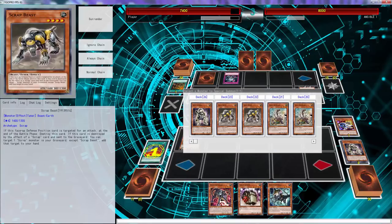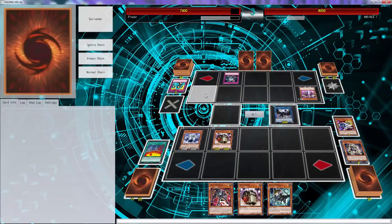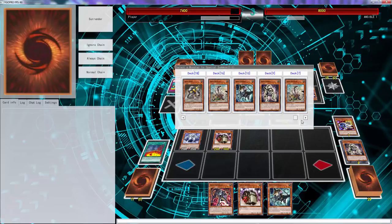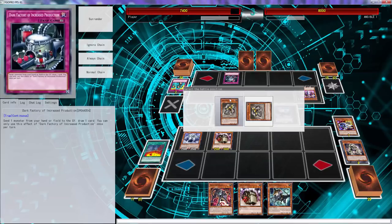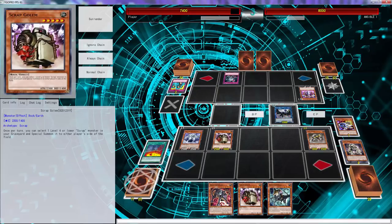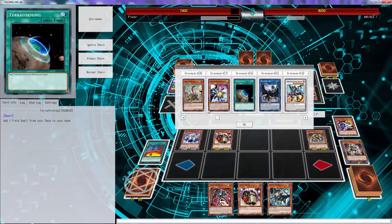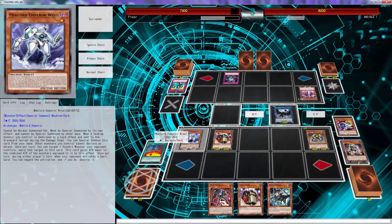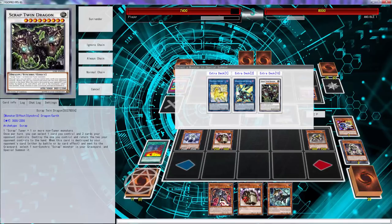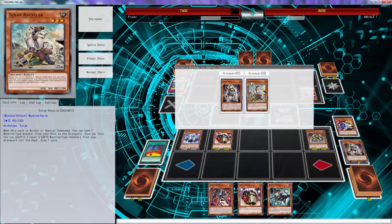Adding that Goblin back is gonna bring out a Scrap Golem, and that's gonna pop your monster. That was a Wabaku and you did not chain it, sir. We play any other machines we can dump with that — I think we want to dump Beast. We can bring back... he's a one-star tuner, so we can synchronize.